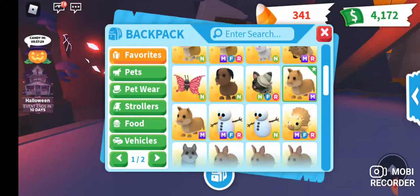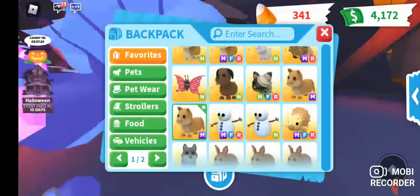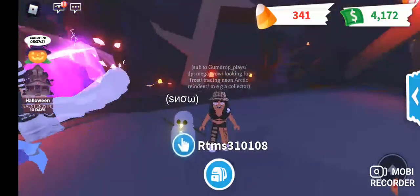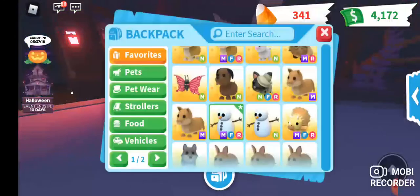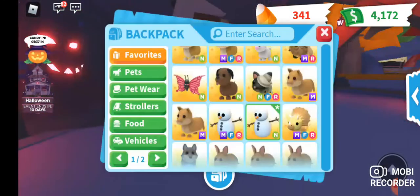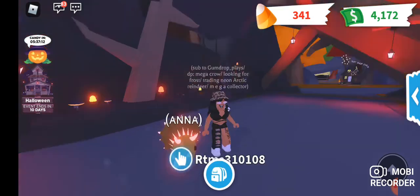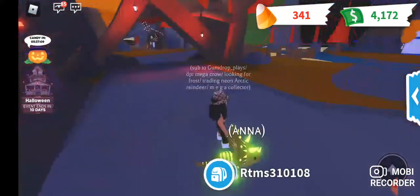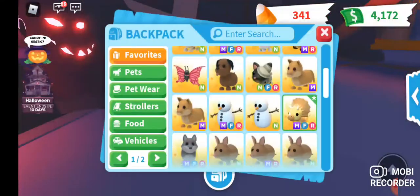Three or four middle-tier legendaries. Three or four legendaries. Neon Frost Furry and some adds. Ride Snow Owl. This is worth probably a Neon T-Rex and really good adds, or a Neon Dodo and really good adds.